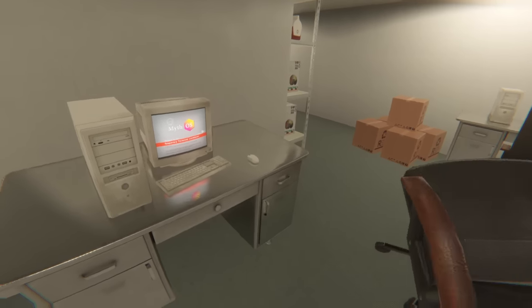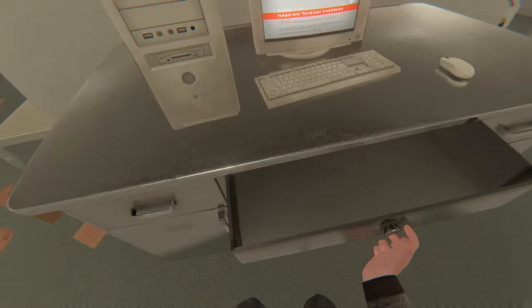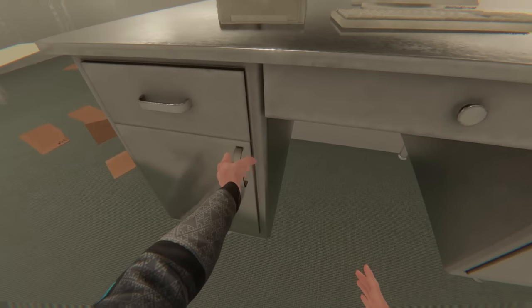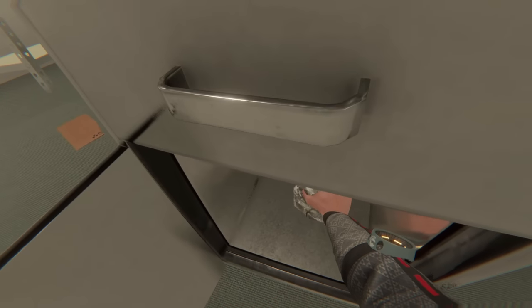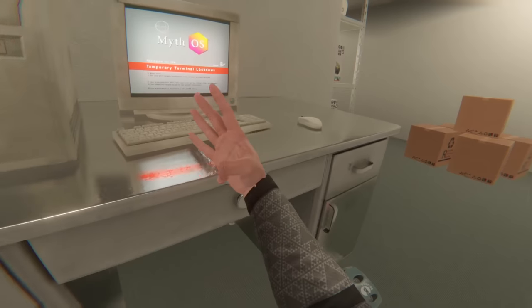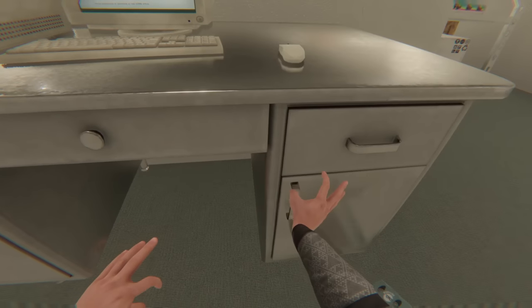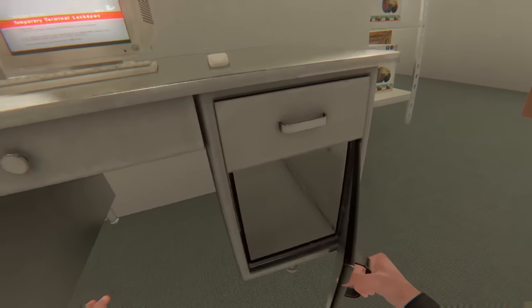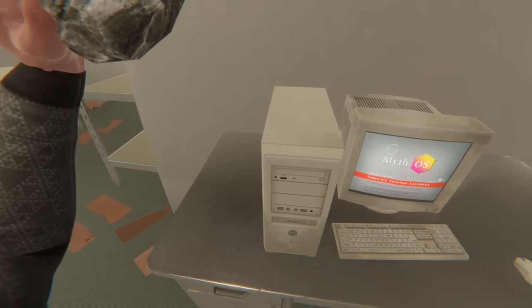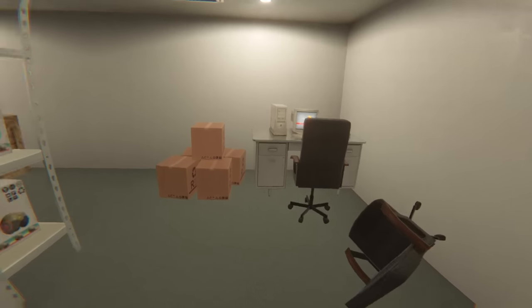We got a computer with MythOS on it. And inside the shelving unit — wait, what are you? This is really odd. It's like a meteorite or something — or just a rock. It's either a rock that's completely poor in value, or it's a meteorite. Either way, that's pretty cool.